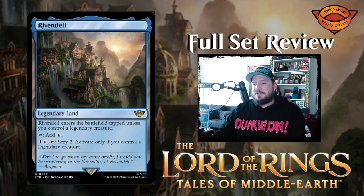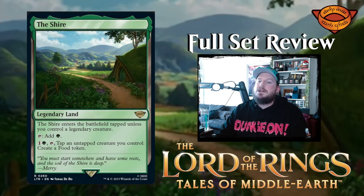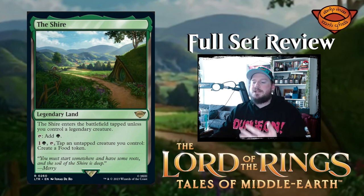Rivendell is a gorgeous legendary land that enters tapped unless you control a legendary creature. Taps to add one blue, or pay one blue to tap it and scry two — but only if you control a legendary creature. The Shire is the green legendary land, enters tapped unless you control a legendary creature. Taps to add green, or pay one green and tap an untapped creature you control to create a Food token.